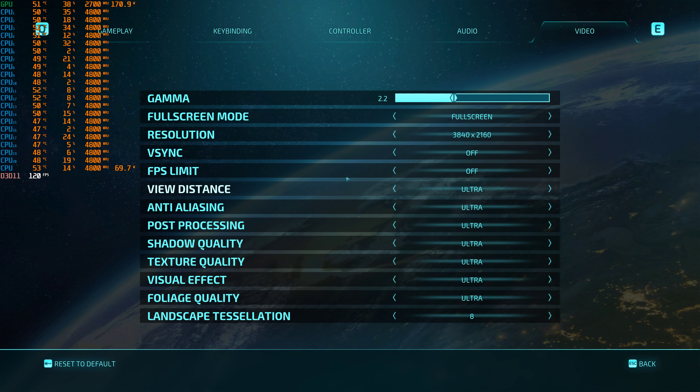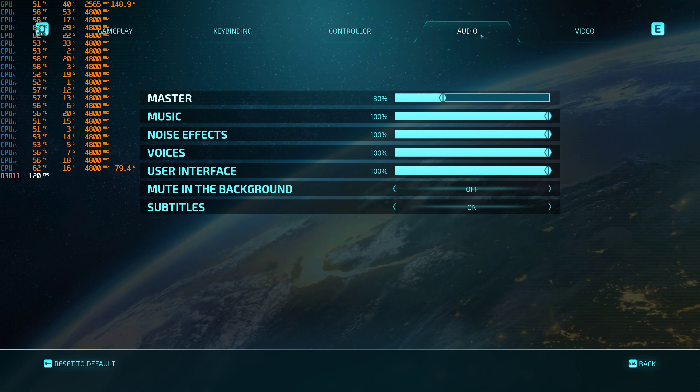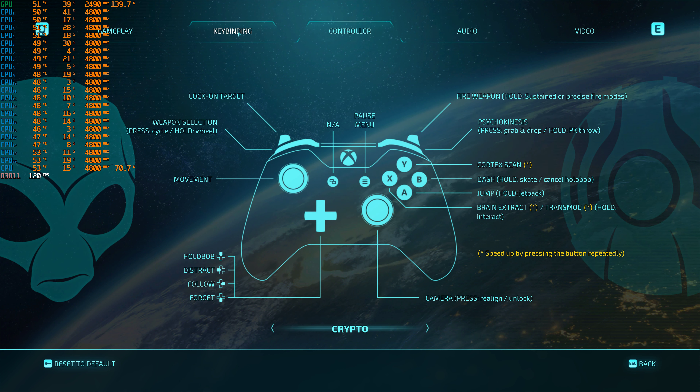I'm back with another quick benchmark. Let's look at the graphic settings real fast — everything is maxed out, 4K missing is off, FPS limit is off. Very, very important. I want to see how much I can push the 4090.